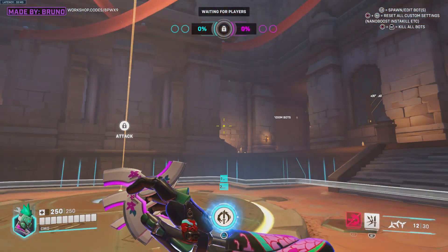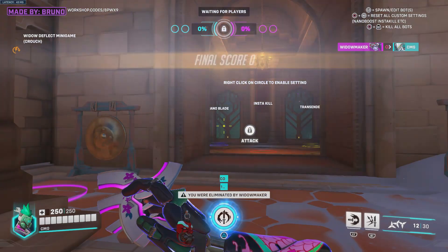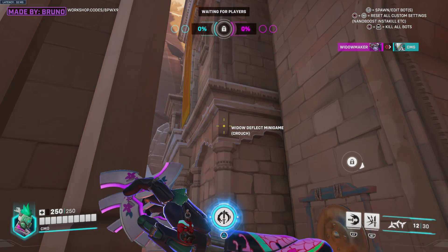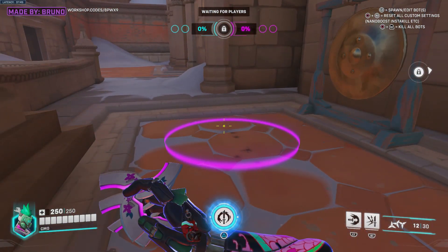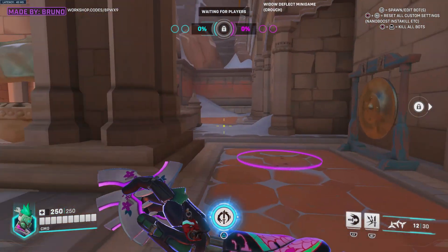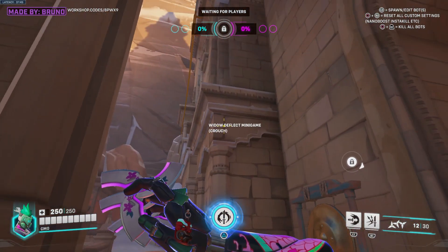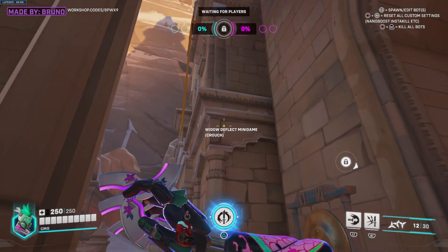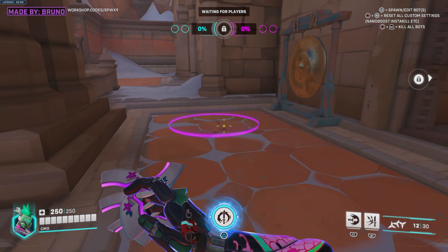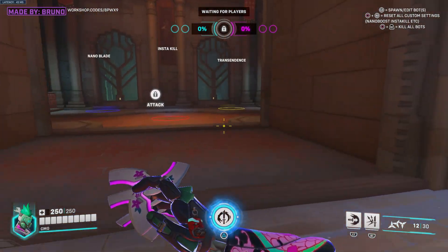I think you can change this in the settings to make it so that the deflect does not have a cooldown, so when you play the game mode you shouldn't be able to die. I think the best way to fix that is to go into the settings and just set the deflect from eight seconds to no seconds at all, so you can use it all the time and deflect all the shots.